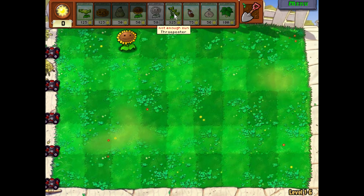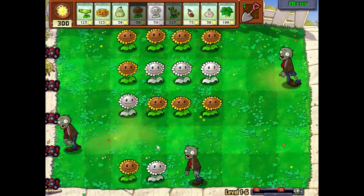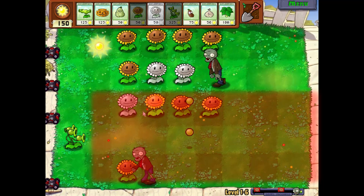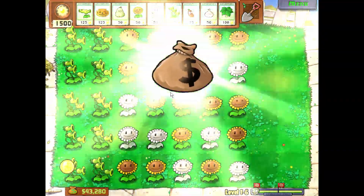If I couldn't use any lawn mowers it would be complete luck in the beginning, but because I can, it's simple. Just let one zombie through so you can rack up enough sun to plant one three-peater so it can cover three rows, then wait for more sun and plant another to cover the other two rows. After that you can just place them willy-nilly and you'll be fine.